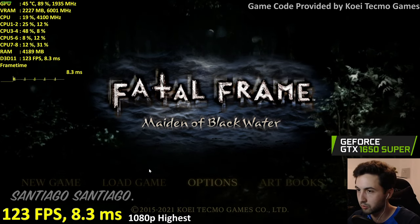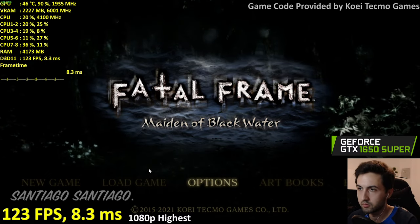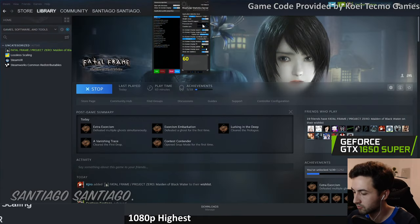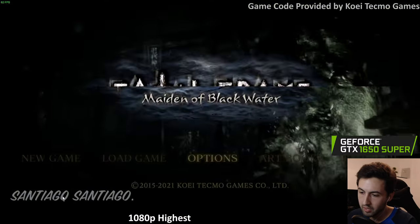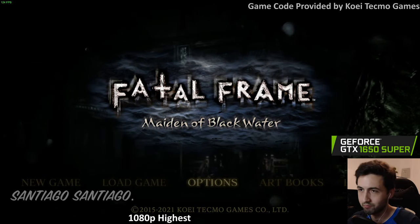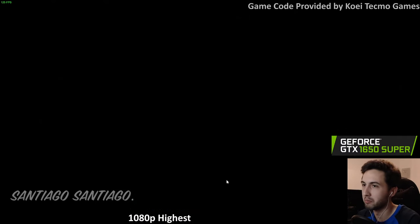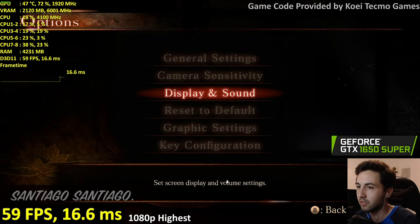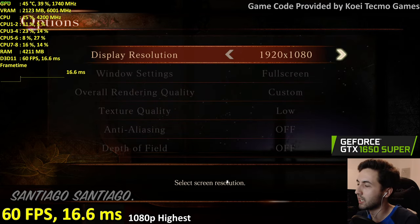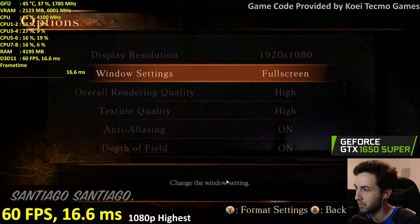The frame rate is too high — I'm going to lock it to 60 with RivaTuner. Trying that again. You either play at 60 or do not play at all — it goes in fast motion. There we go — locked to 60 using RivaTuner. Now you guys won't see the fast motion.